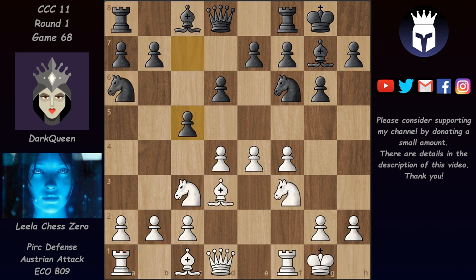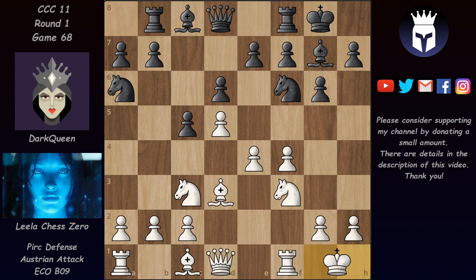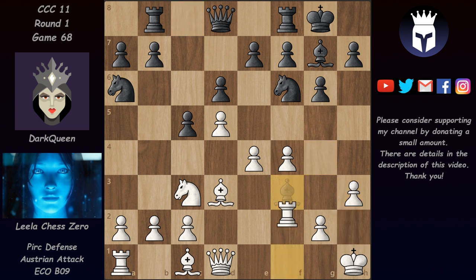Bishop a6 is not good. Instead we have d5, keeping things closed. This is now the end of the book. After Rb8, intending to make b5 work, Leela already evaluates this position at plus 0.75 for white — so much better for white. We have Kh1, Bg4, and here Leela played h3 to force this bishop to take the knight. We have rook takes and now Nec7.